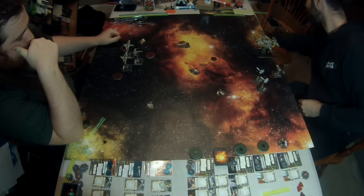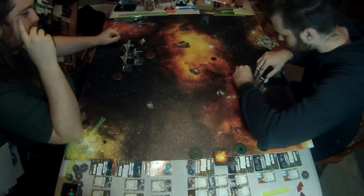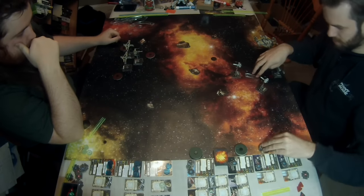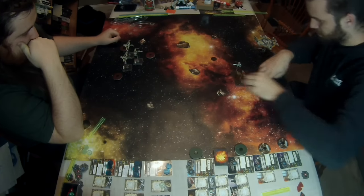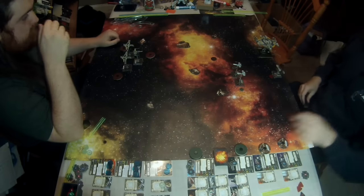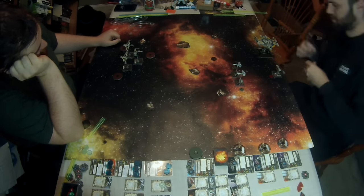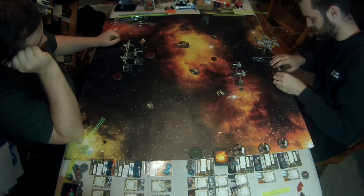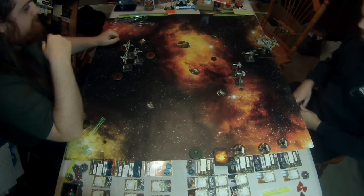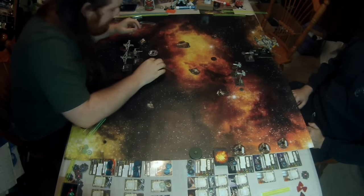You have an interesting squadron — you've had some practice from that Xizor list a while back, so you really know what you're doing. I'm coming right for you in the middle. I want to use the flexibility of my arcs to counteract your shenanigans. Shenanigans all over the place. I'm kind of terrified of your big ship, the Lancer class, because of your ability to just stress me out. I have some ways of mitigating that with Kyle Katarn on Nora, but Shara Bey is key to my action economy.